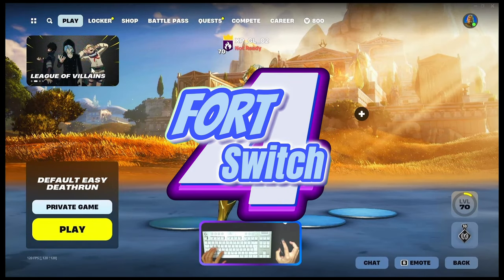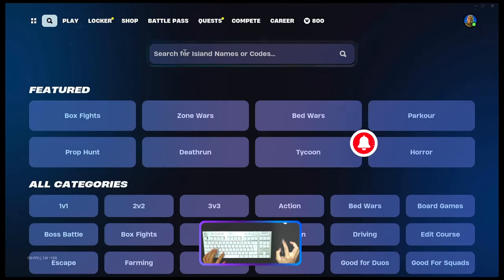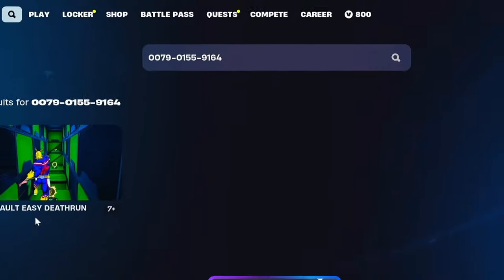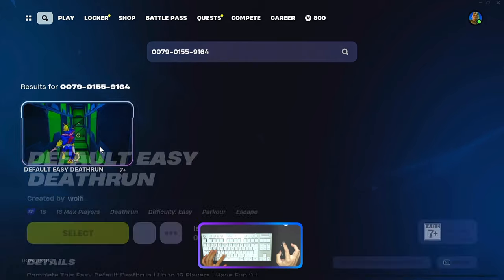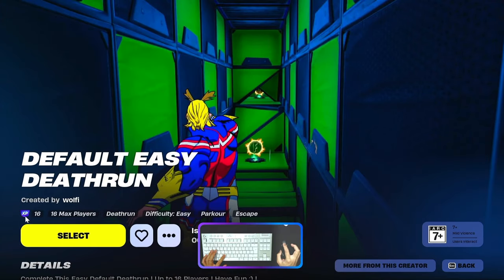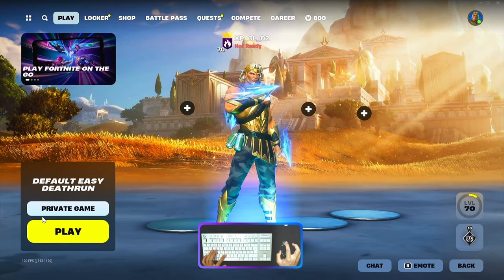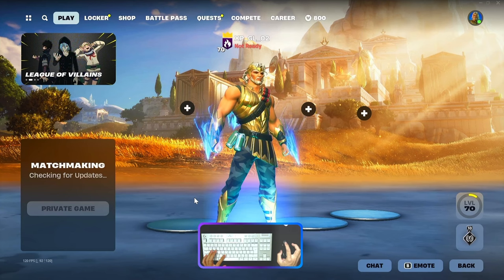Welcome back, today I will show you the Update One map code from Wolfie. The island code number is 0079-0155-9164. Enter it — it's the default easy death run. Make sure there is an XP icon here, and don't forget to make it a favorite, select this game, and choose private game. Let's play.